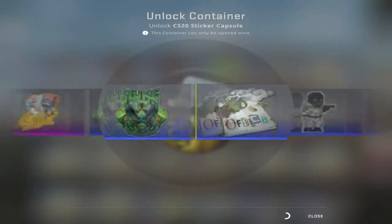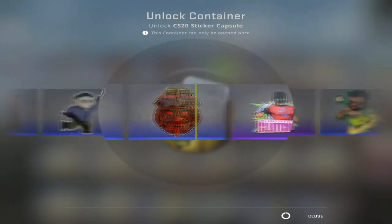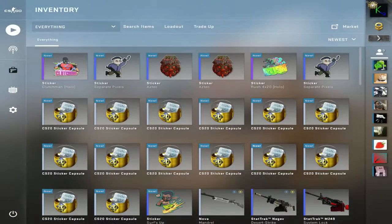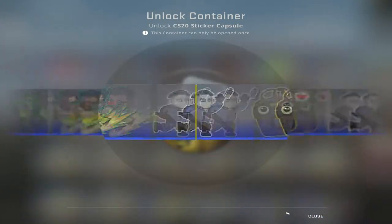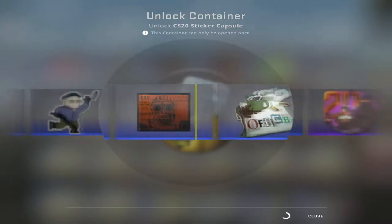I'm gonna open another one here. Oh! Clutchman holo — alright, sweet, that's awesome. I like the results so far. A nice purple one would be nice, but I just missed it.